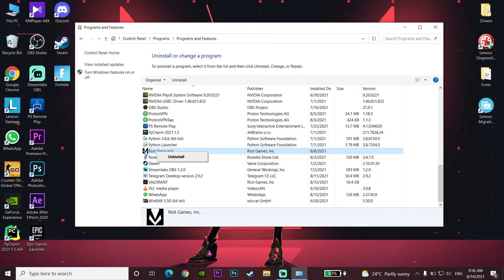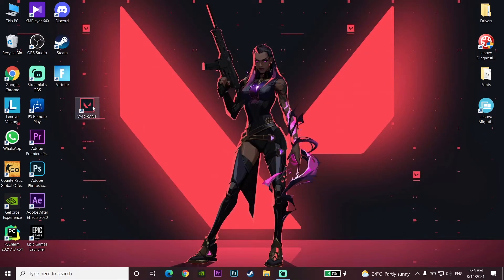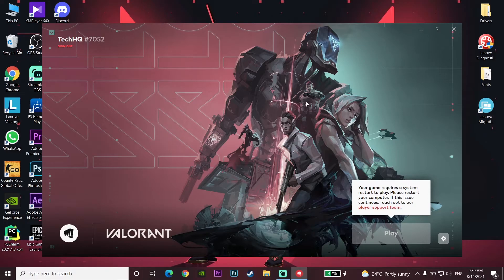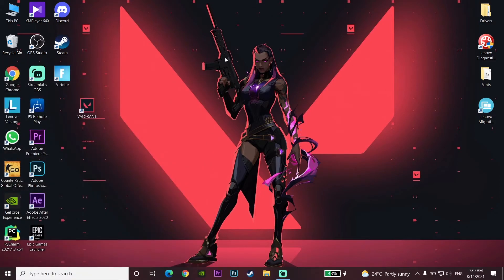Right-click on Riot Vanguard and click Uninstall to remove it from your computer. Click Yes, then close Programs and Features. Next, click on Valorant and run it as administrator. Wait a few minutes for Riot Vanguard to be reinstalled. Then close Valorant, go to the Start menu, click Power, and restart your computer to be able to play Valorant.